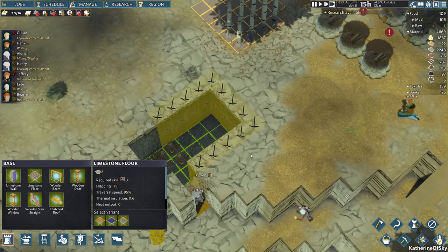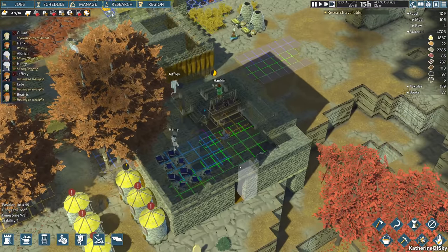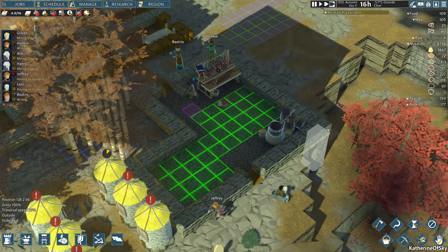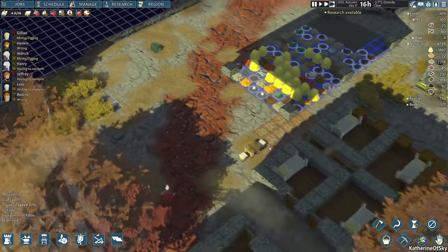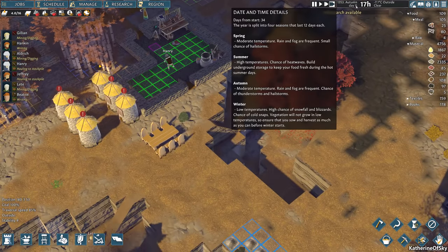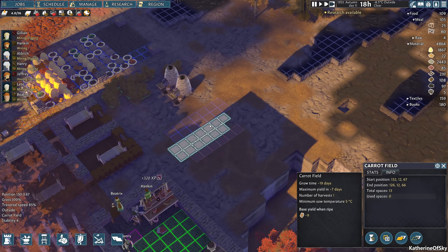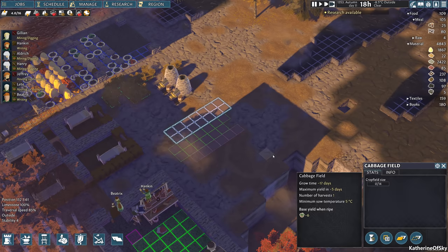I think we're seeing our colonists participate more because it's so close to the base here. What is food looking like? Meals: 105. We have 80 smoked meat. We have almost no regular food — I don't think this is an ideal situation. It's only autumn day 11, there are no crops happening. This is quite bad. I think we're having a bad time now.